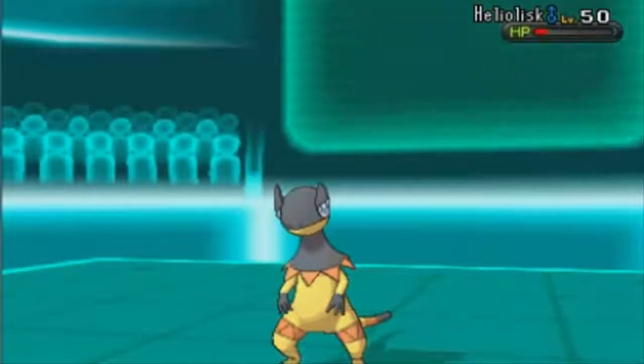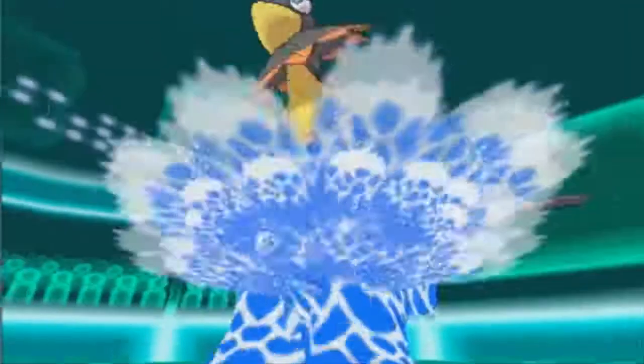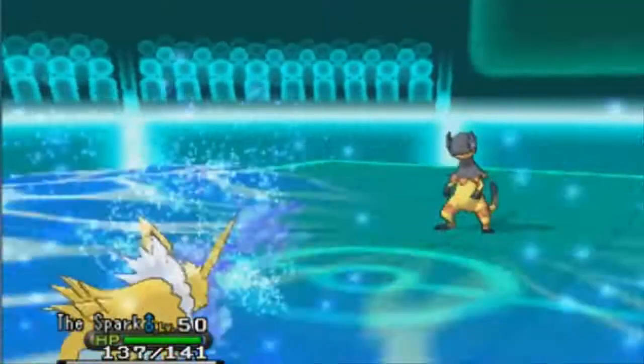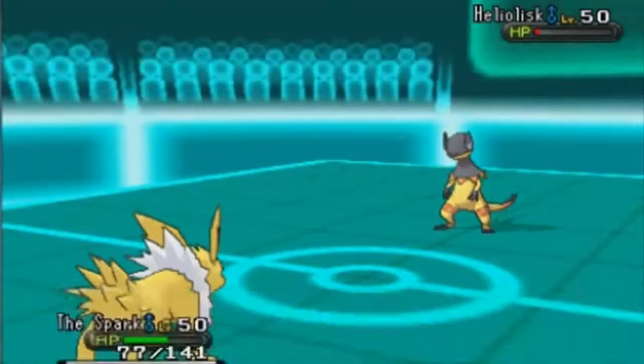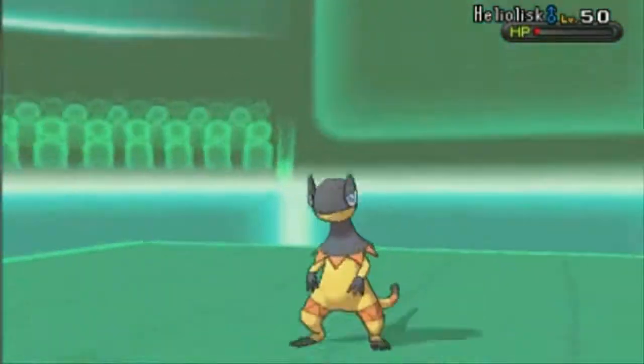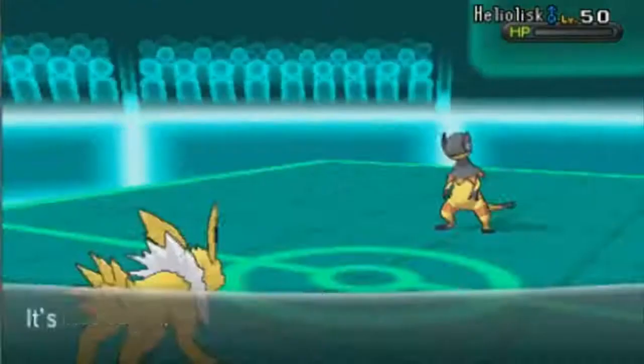He has nothing to hit me with. The best thing he can do is Surf, but that is definitely not going to kill me — even if he had Choice Specs, which he doesn't. He's Life Orb, as you can see — he lost some HP. And I'm going to go for the Thunderbolt and that's goodbye Heliolisk.